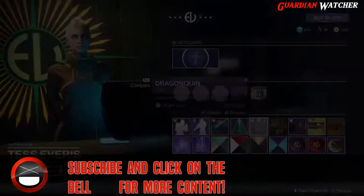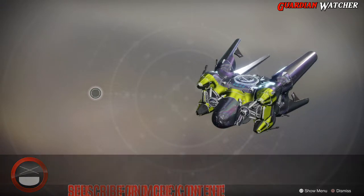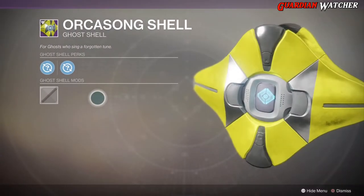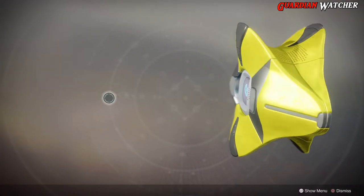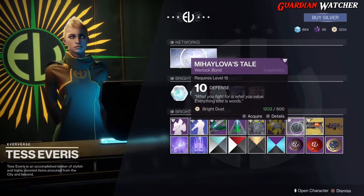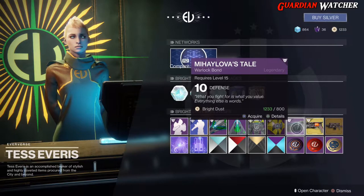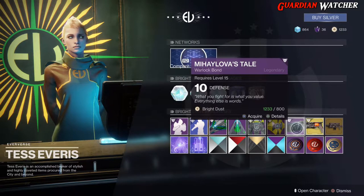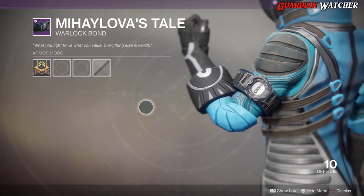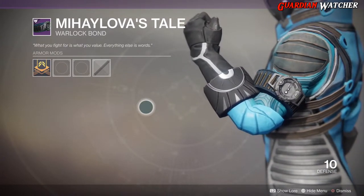Another ship we have is the Dragon Quinn - I'm not gonna say it again, you already know. For the ghost shell we have the Orca Song Shell - it's pretty much what it looks like and comes with two random rolls. The class item of the week is actually class items, and this is what it is for Warlocks - it's like a little armband with rounds inside of it, looks pretty cool.